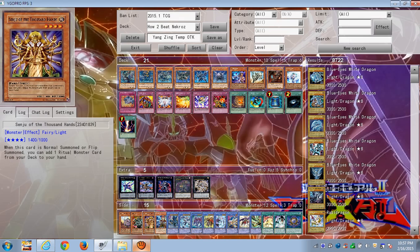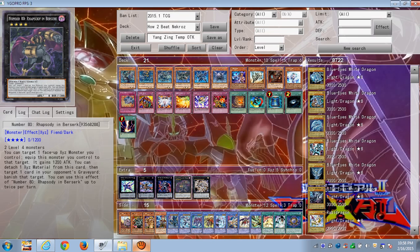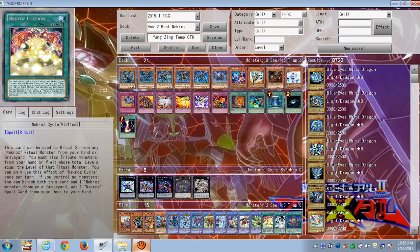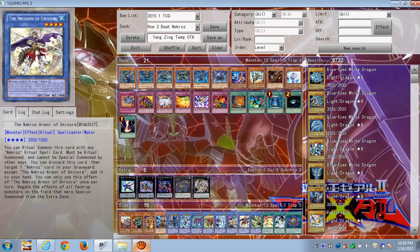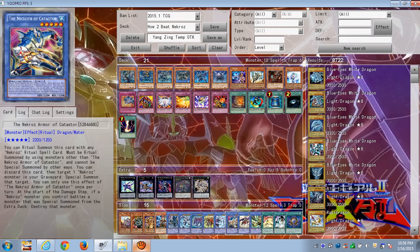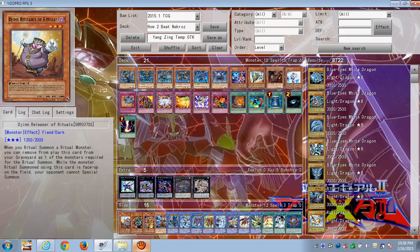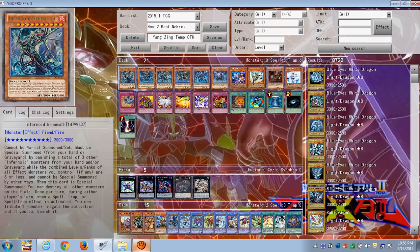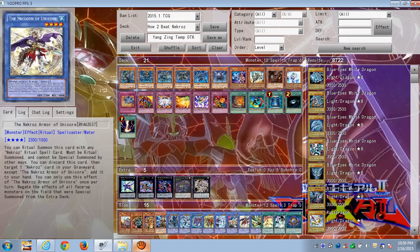You can use Ragegeist and Berserk to remove stuff from their graveyard — mainly their ritual spells — so they can't add them back to hand via the effect of Nekroz Unicorn. You can also get rid of any Nekroz monsters they discarded for discard effects, or ones you defeated, by banishing them with Ragegeist so they can't be reused. You can also get rid of the Djinn Releaser if they send it to the graveyard via Foolish Burial or a Tour Guide Xyz play. If you run the Infernoid archetype, you have the ability inherently to banish cards from the graveyard, including ritual spells, Nekroz monsters themselves, and the Djinn.